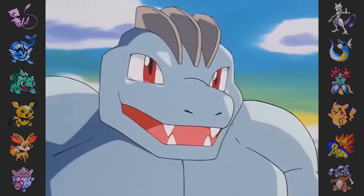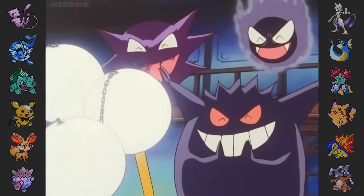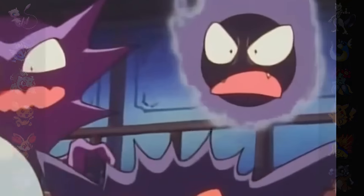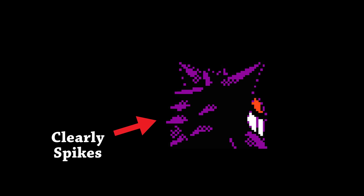While still kind of on the topic of back sprites, did you notice that Gengar didn't have any spikes on its back until Generation 2? This is clearly a profile view, which is weird because the front sprite makes it look like there's something going on back there. Are these them? Either way, the back sprite didn't show spikes until Gold and Silver.